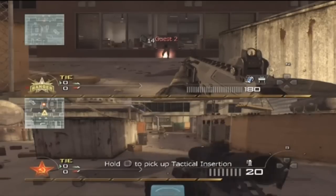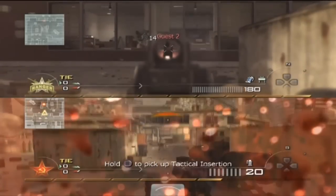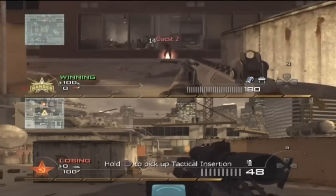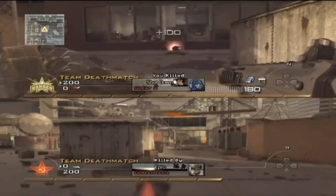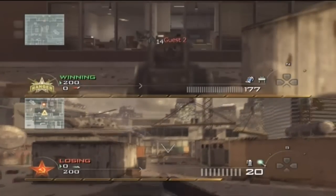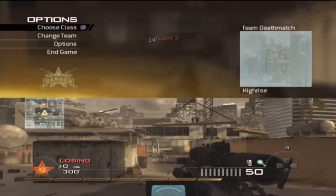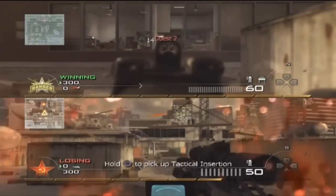Now let's move on to the ACR — the noob gun. Like the M4A1, it's a four-shot kill without stopping power. Moving to a stopping power class, it's a three-shot kill. So far, stopping power seems to take away one bullet at medium range. If we backed up to maximum range, it would probably be a four-shot kill with stopping power, whereas without it it'd be a five-shot kill.